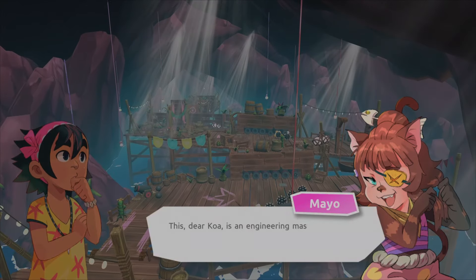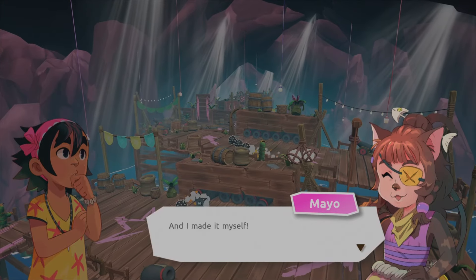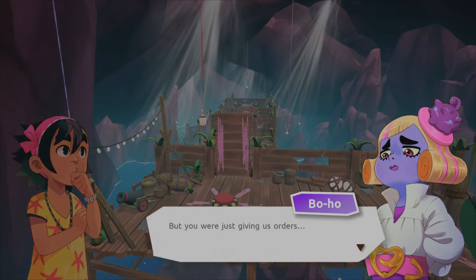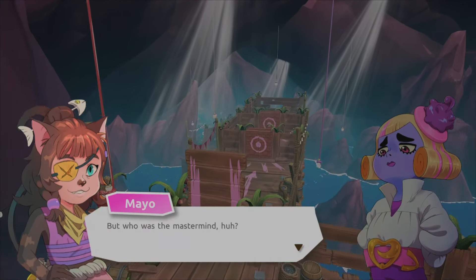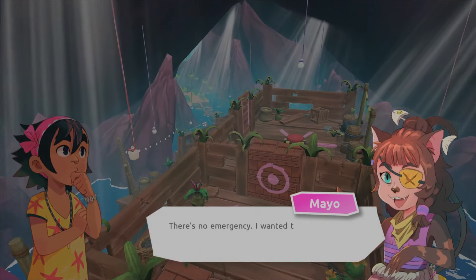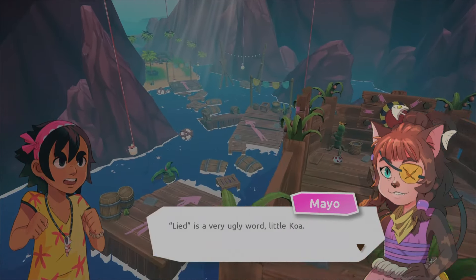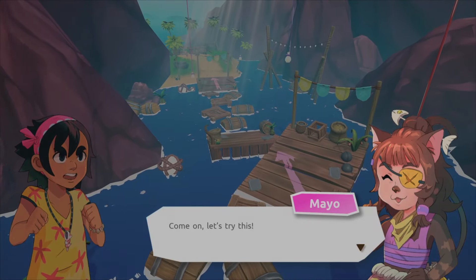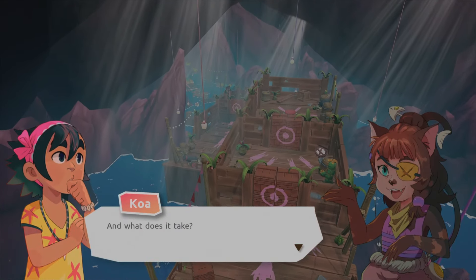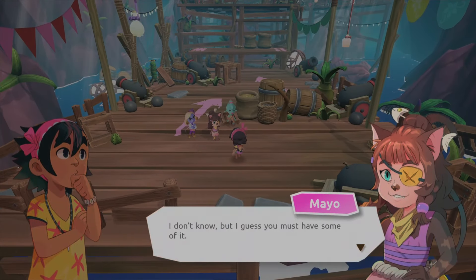The dialogue continues — Kura is shown an engineering masterpiece the characters made together. One character says 'you're so cheeky, we both made it but you were just giving orders — but who was the mastermind?' Then the twist: there was no real emergency, it was a trick to get Kura to come, and they admit lying is 'an ugly word.'